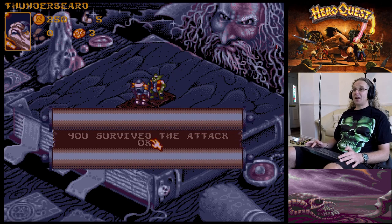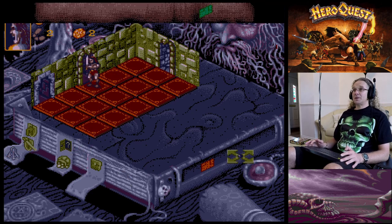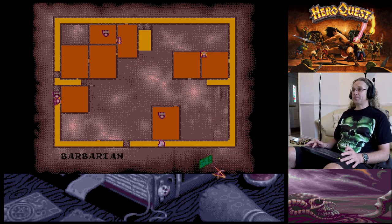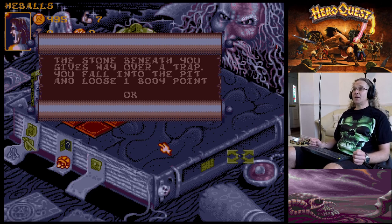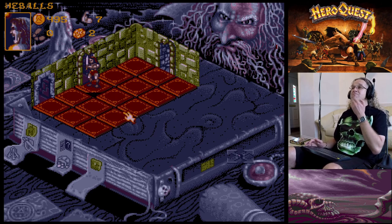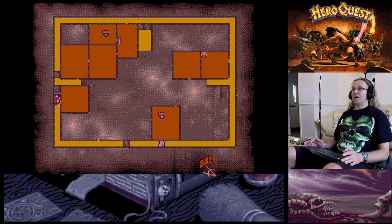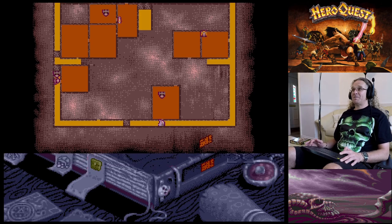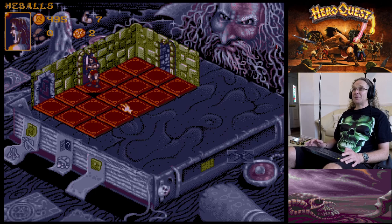Opening the door to have a peek - there's an orc up in that room. I'm going to search for gold. 'The stone beneath you gives way - you are hit by a falling trap and lose one body point.' Looking at the tile, there's a black mark where my pointer is - that's the trap. If I go into that room I'll have to come back over it, but I need to search the room because there could be stuff in there.